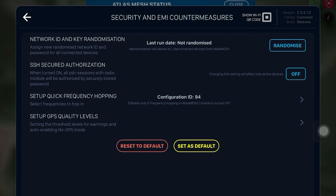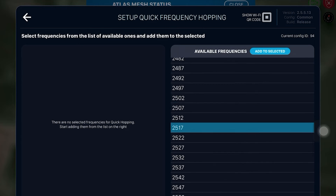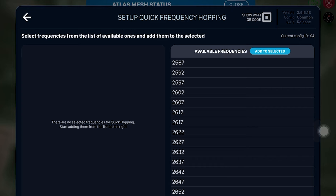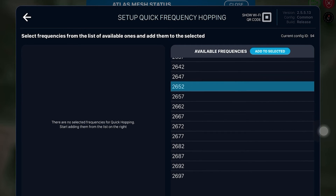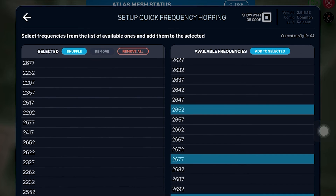Next, set up quick frequency hopping. Choose 16 frequencies from the green or blue options that you noted earlier. Choose a wide range and don't grab neighboring frequencies, and don't get excited about frequency 2.4 — this is a civilian frequency. In the window on the left you will see the selected frequencies on which you will fly. Shuffle them or remove as necessary.